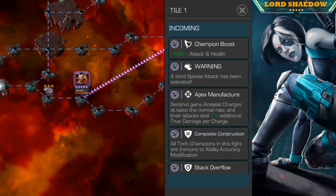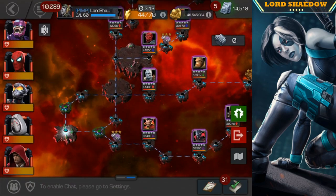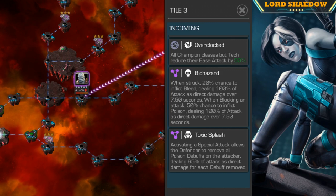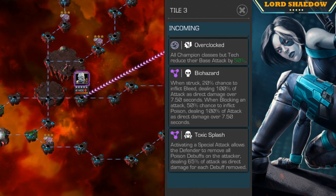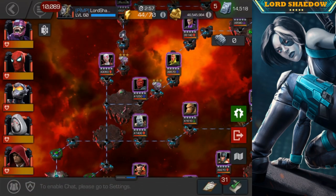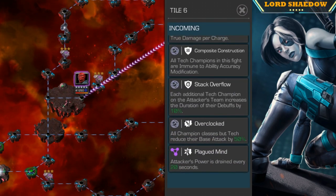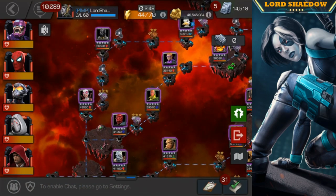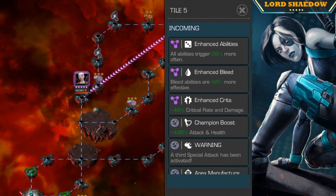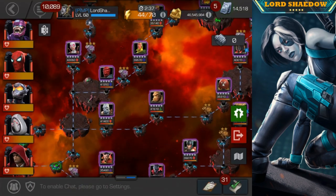First thing we're going to do is scout out these paths. Now you'll recall that I've often said you can look for the one-star chest and that should indicate the difficulty of the path — well in this quest you're going to see why I say that's not always the case. To the far left, those two paths that have three-star chests — I consider them both to be quite easy. There's nothing too difficult here, so either one of those paths is what I would choose to do your first initial clear.